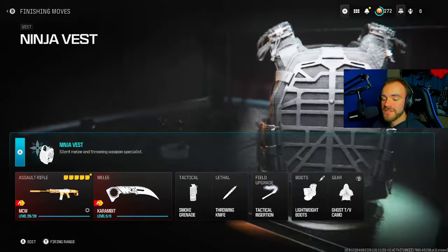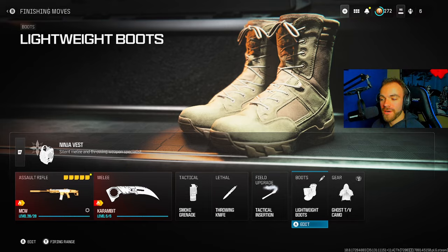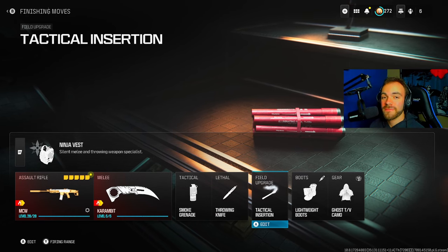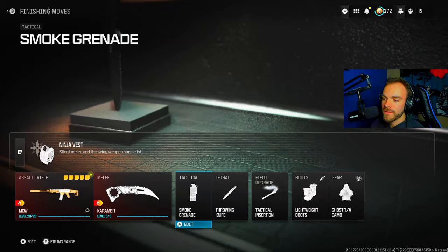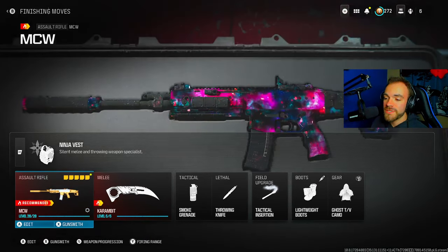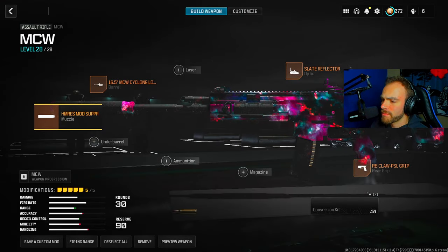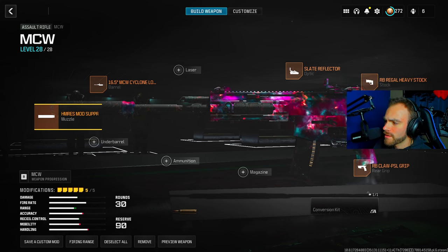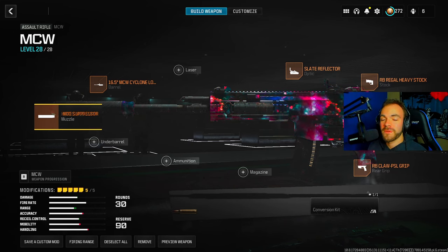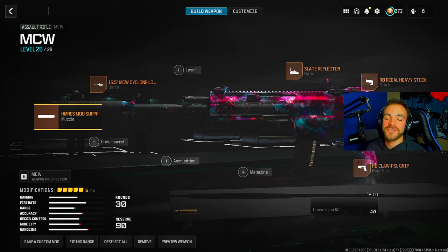Lastly, class setup for all you class-up lovers. This class matches exactly our play style — we want to act like a ninja and be stealthy. Dead Silence eliminates footstep sounds, Lightweight so we can get around faster, Ghost so we can be hidden from UAVs, Tac Insert so we can place it in their spawn behind the objective to get our finishing move kills. Throwing knife, smoke grenade for cover. Karambit so we can switch to it and run even faster. And MCW just in case we have to take a long-range gunfight. Here are the attachments — if this class setup is useful, make sure to like the video, take a screenshot, whatever it may be. Subscribe for more how-to videos every single week for multiplayer challenges.